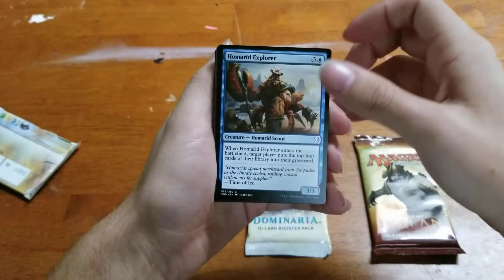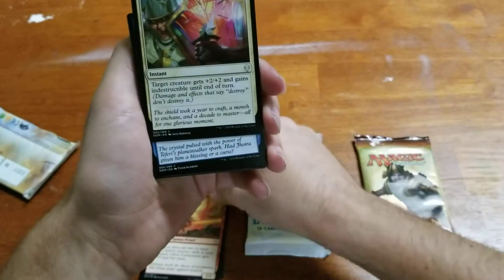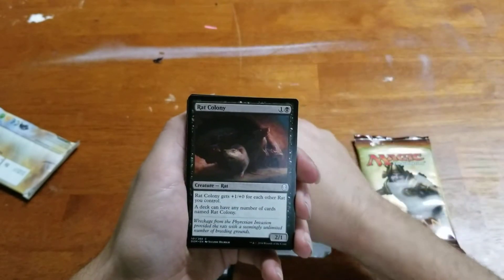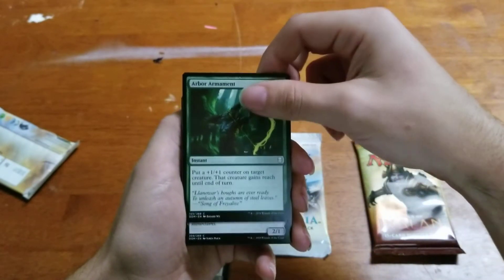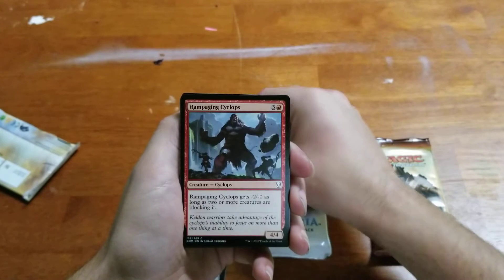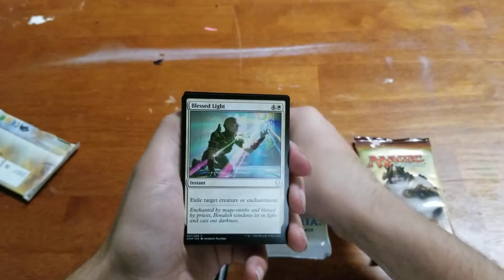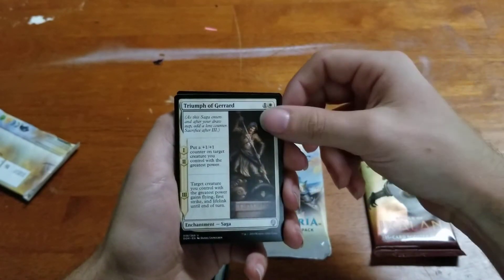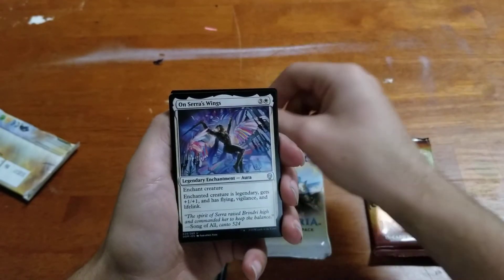Amorad Explorer. Lava Runner. Adamant Will. Opt. Rat Colony. Arbor Armament. Zyther Glider. Rampaging Cyclops. Rescue. Blessed Light. Triumph of Gerrard. Gaia's Blessing. On Serra's Wings.